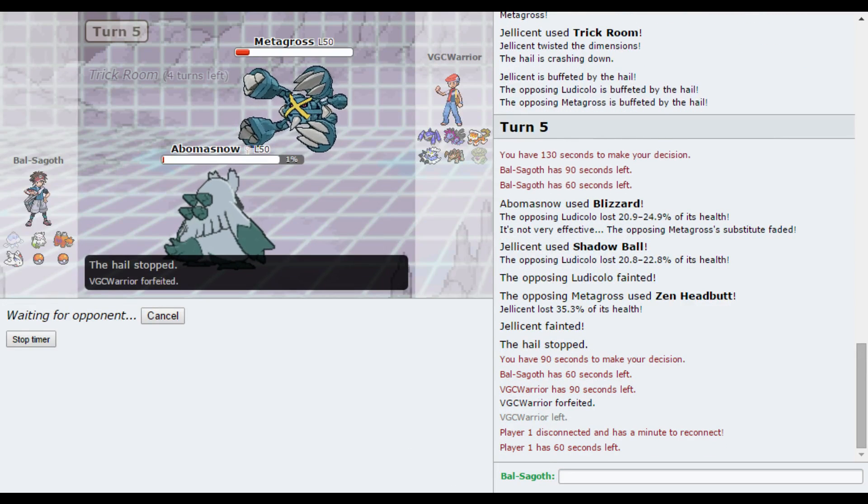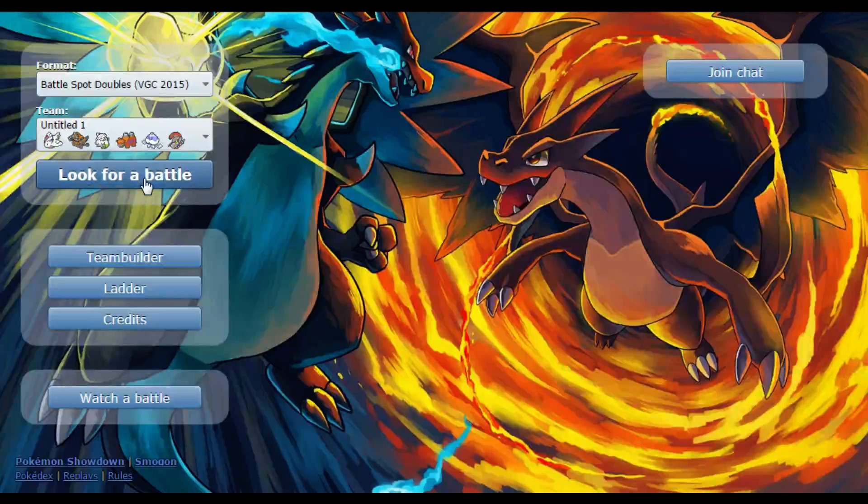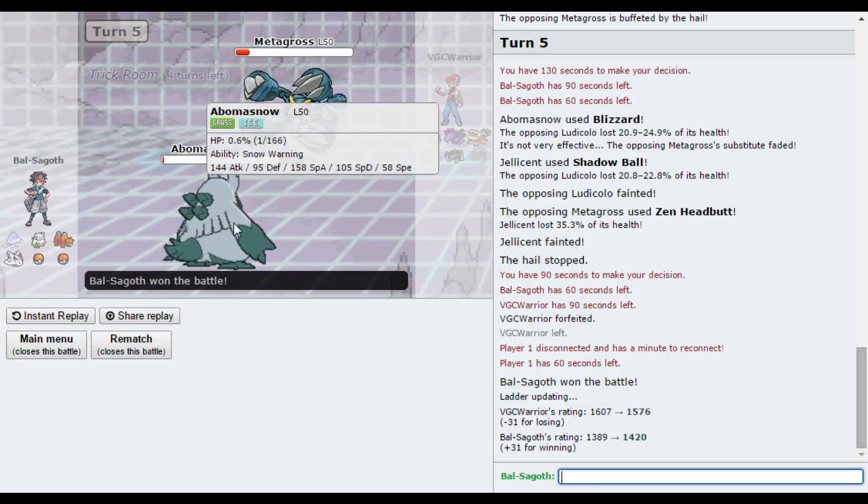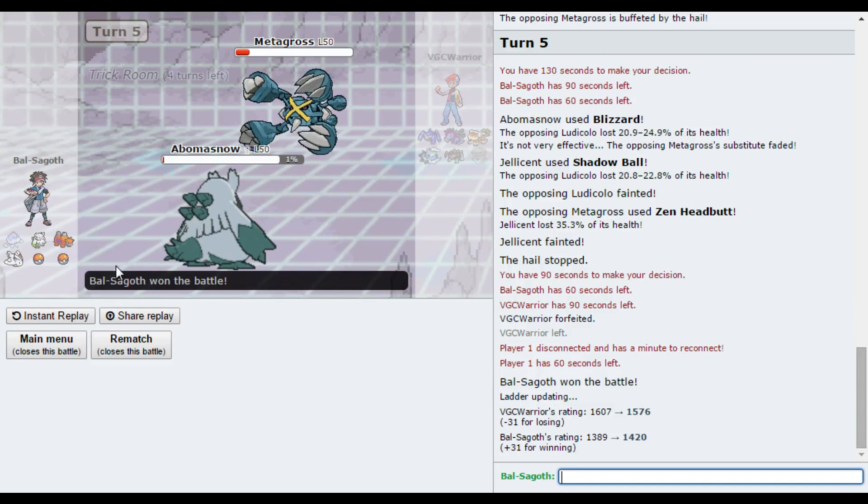I've got Ice Shard on Abomasnow as well. And he has just forfeited. We're 18 minutes in — I'll try and search for one more game. These two games have gone quite quickly. He is actually quite high up on the ladder. It just goes to show that this team, with the surprises, it's pretty unconventional — it can do some work. I think I did have that game won, basically, because I had three more turns of Trick Room left for Abomasnow and Camerupt to basically just run over his team. That worked out very nicely.